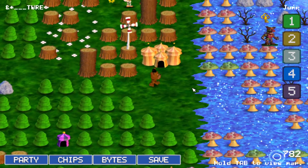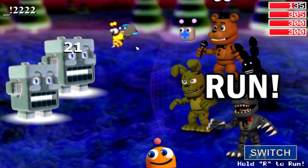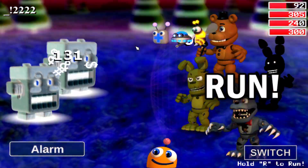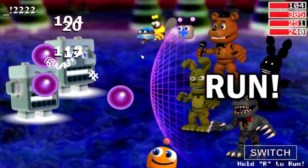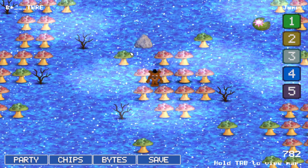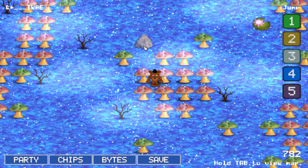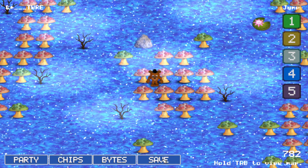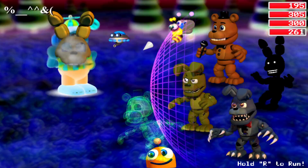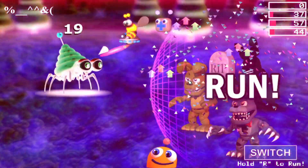I recommend — before going in — remember, you can kind of get the stuff that you need long before you get the Find Characters chip. So right up here, there's usually a chest, and if you grab it, you get Auto Shield, which is that shield that's in front of me. It's really, really good for making sure that you don't die — even outside of the Glitch Dimension, it's good. Would generally recommend.